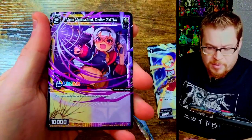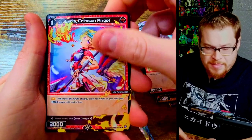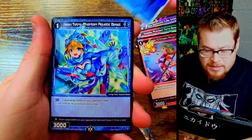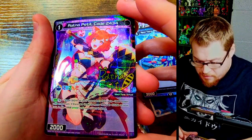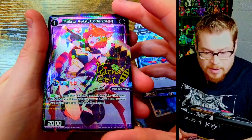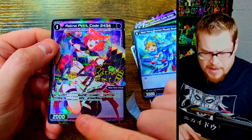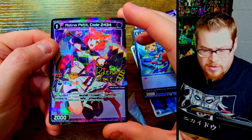We did not just pull our best card in like the first pack, did we? We got Sister Claire, Terra Beast again, Crimson Angel, Key to Salvation - very nice card, very nice L - and then we got Aquatic Beast with a nice looking rare, very sharp. Retina Petite, Code 2434. I love the little signature things they have on these sometimes. Really sharp looking, and I believe that is a parallel card on the numbering, so that should be a pretty decent one.